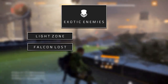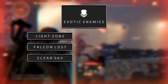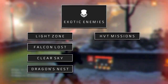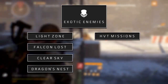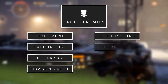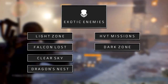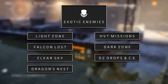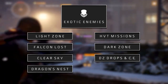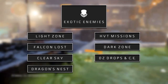The Warlord tends to drop from the Falcon Lost incursion. The Medvet tends to drop from the Clear Sky incursion. The Golden Rhino has a chance to drop from the fire truck in the Dragon's Nest incursion. The HVT bosses tend to drop the Hilder and Air submachine guns. The Hungry Hog and Midas tend to drop from dark zone exotic enemies. The Thompson M1928 and Tommy Gun tend to drop from dark zone supply drops and contamination events, similar to the Bullfrog, which also tends to drop from contamination events.